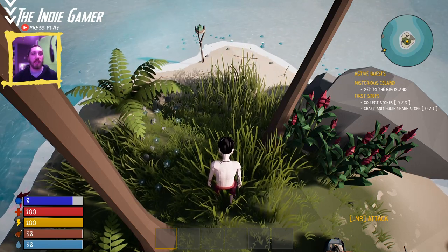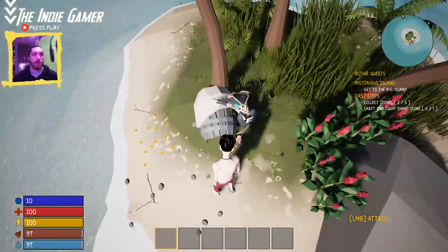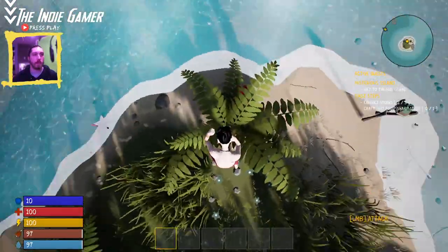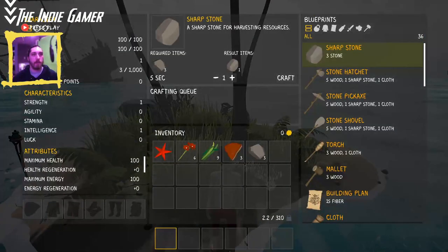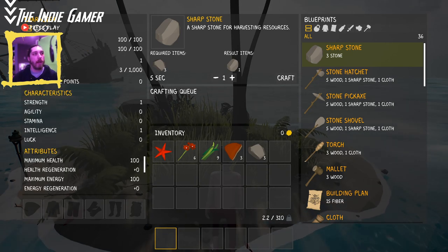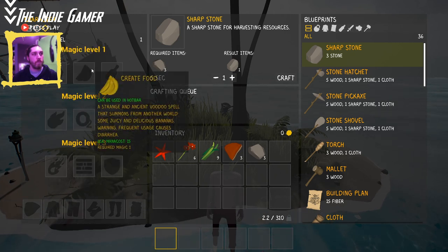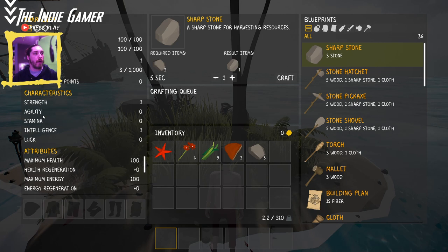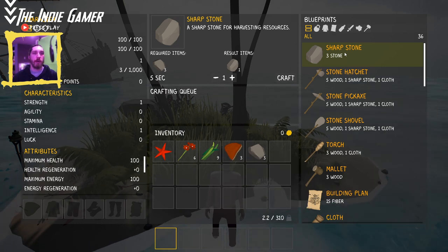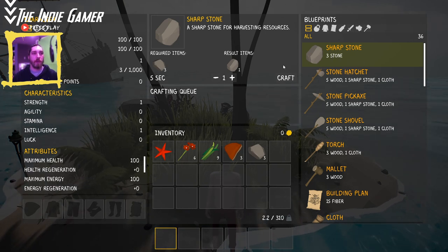There's a dead pirate right there, and there's another stone. Tab opens your inventory — you've got everything in one screen. On the character tab you have your health, energy level, experience, available skill points, where to spend skill points, and magic items. You also have characteristics like maximum health, equippable armor, and everything else is your inventory and crafting. Basically like every other survival game. We've got three stones to make a sharp stone, so let's build that.